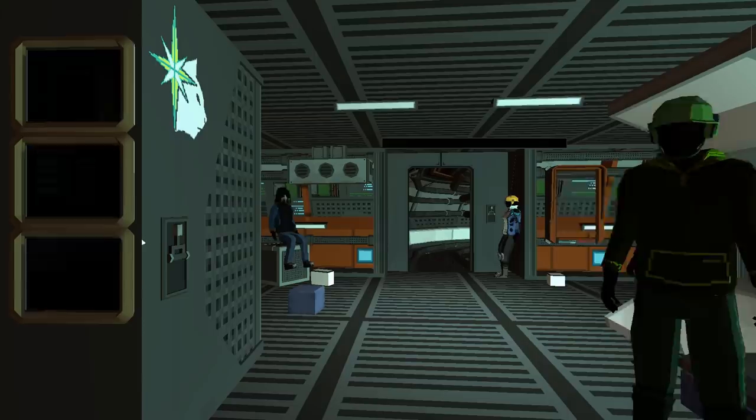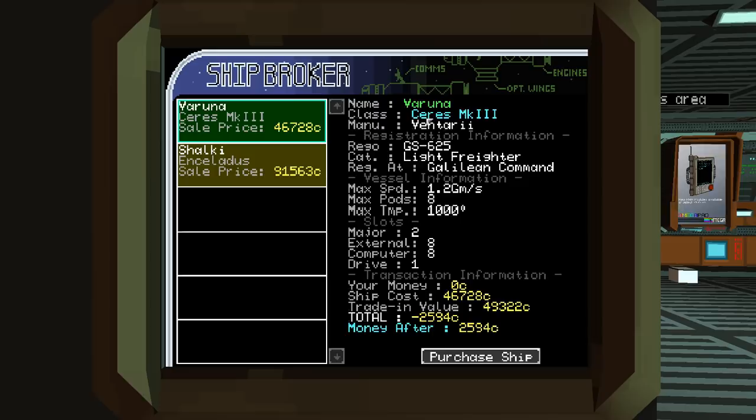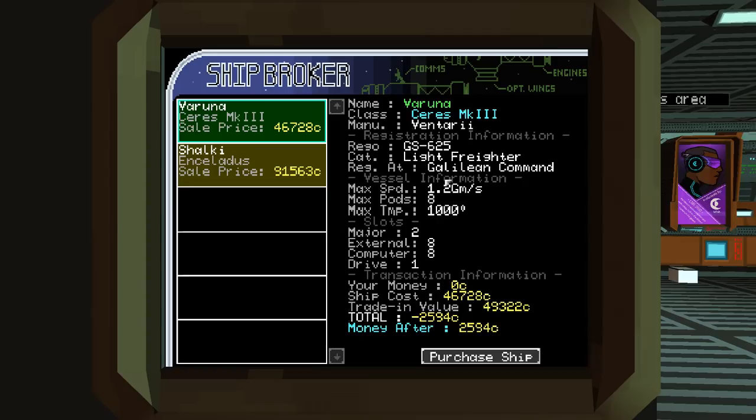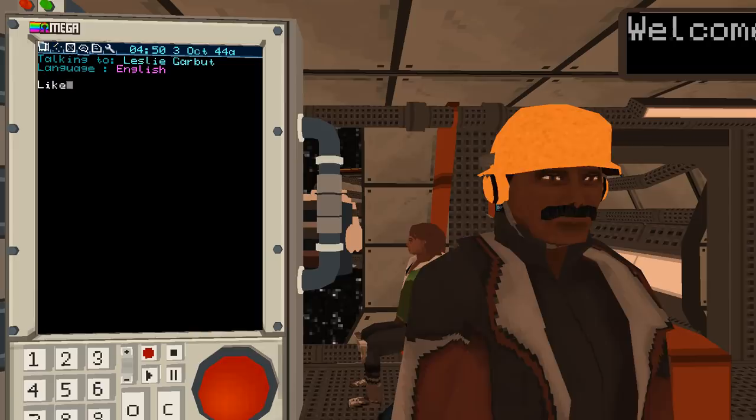You have to run around and look for a place to buy yourself a new ship, because no doubt there's some antique dealer that wants a 45-year-old ship. I can see I can buy the Varuna, which is a Series Mark III manufactured by Vintari, with a registration number registered at Galilean Command. Decent top speed — let's buy this. Now we have a little bit of cash left and we go back to talk to Leslie.